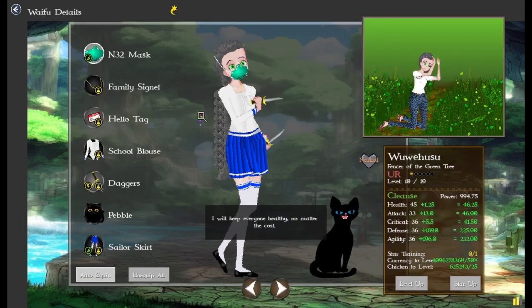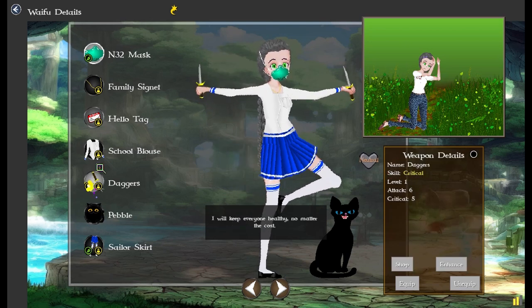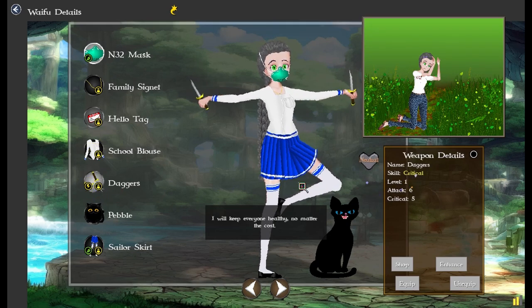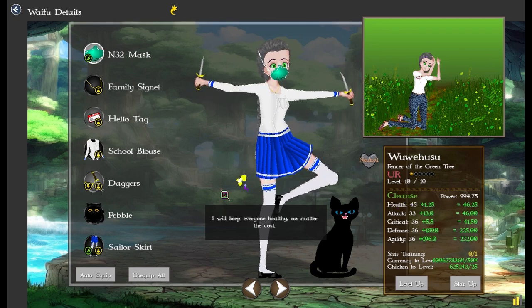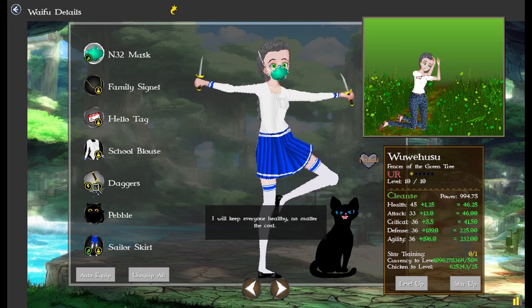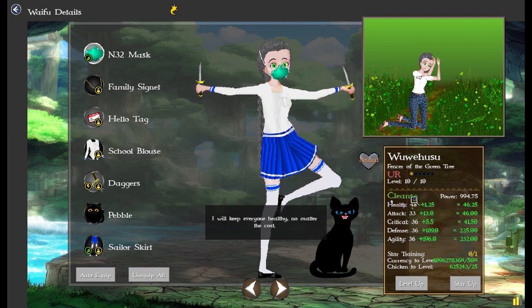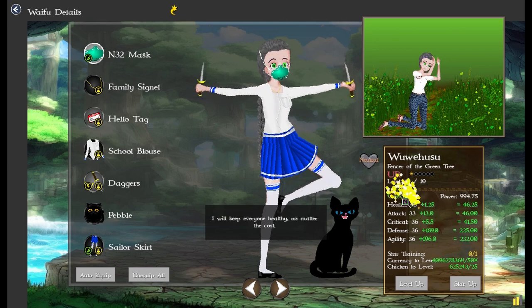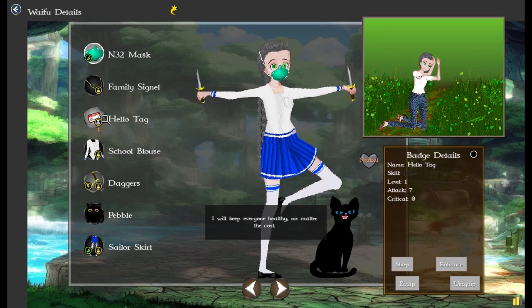Auto equip — there we go. Auto equip logic has changed so it's easier to understand. You can manually set equipment, so this one is set to critical even though I'm using a green nature skill. The auto equip will take that into consideration and it won't just replace it. Otherwise, it's going to try and find equipment that matches the skill nature of your character. If a slot has none or no skill, it's just going to look for anything.